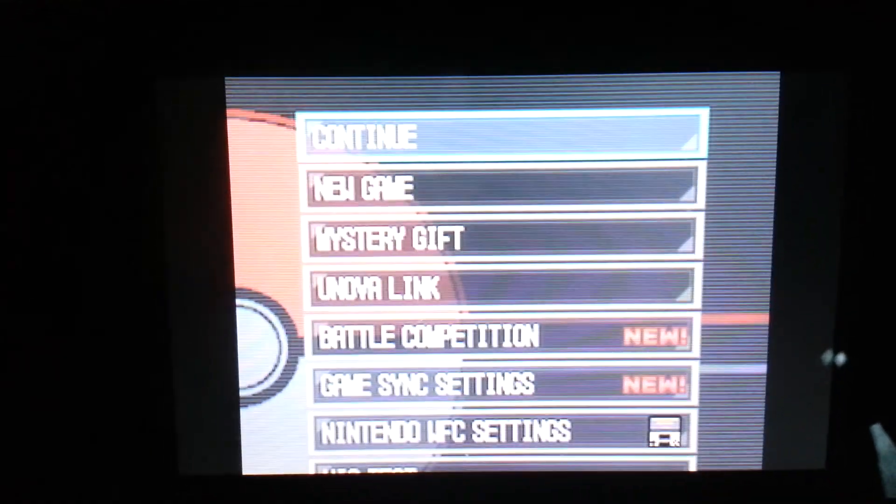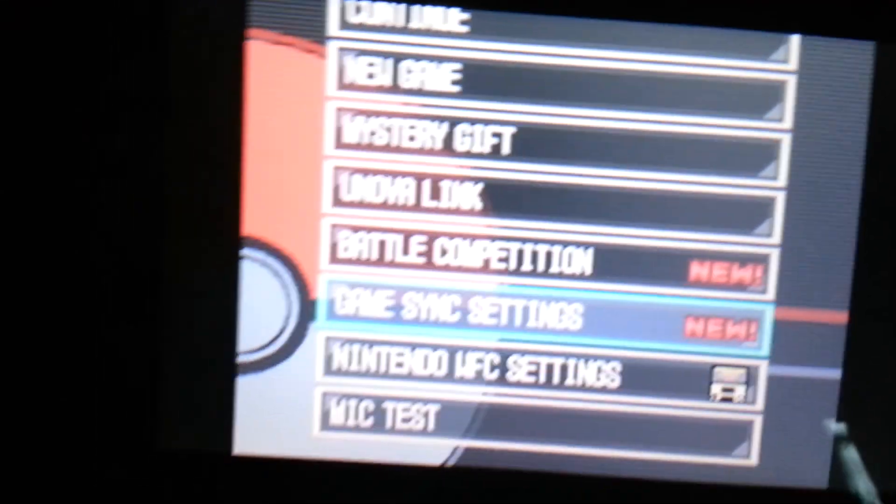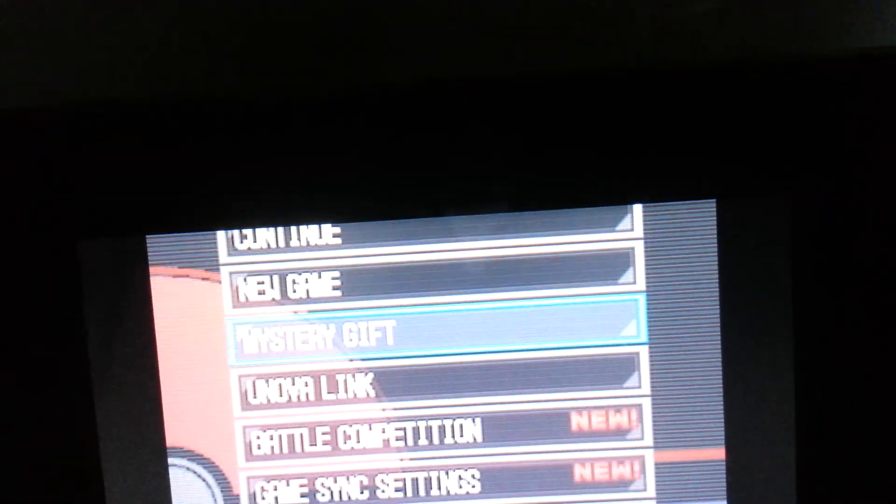Alright, so we're on this screen. What we do is you go down to Mystery Gift. This is for players who know how to use Mystery Gift and for players who do not know how to use Mystery Gift — this is for both of them. I'll drop a link in the description for a good site to go to for upcoming events so you guys can know when to go to Mystery Gift. But for people who don't know how to use it, this is what you do.